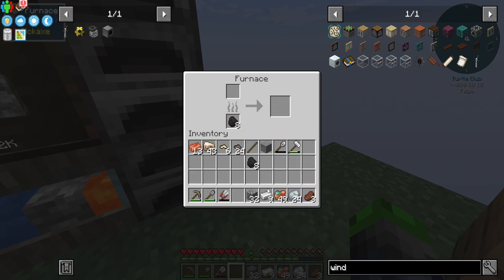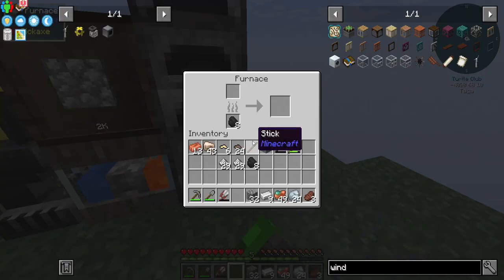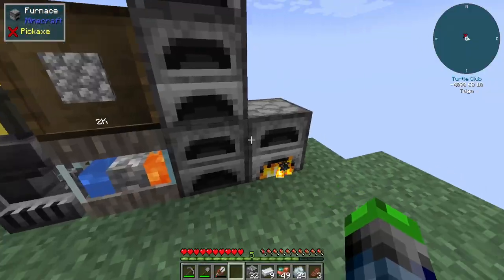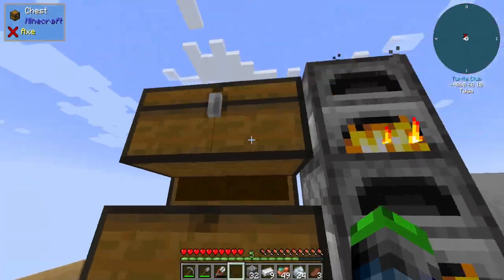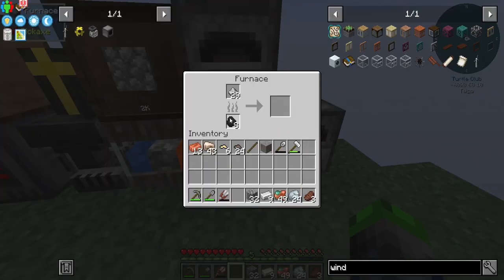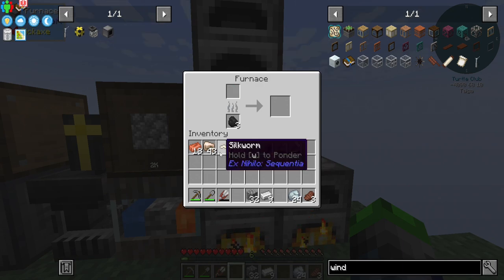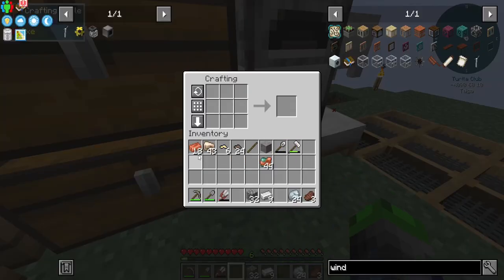We do have some osmium here, but I think we should make another furnace or four — our smelting needs are just so dang high. So here we go. I need to smelt up five of these guys — that's seven, what the heck, can I not count? Okay, I'm going to let these process up. Alright, so we have enough to make another hammer, which is good.